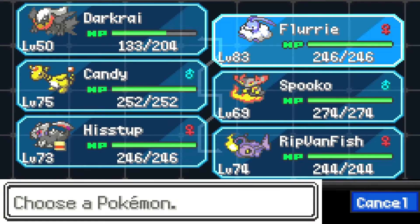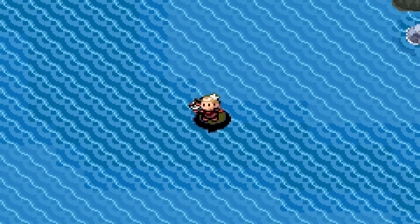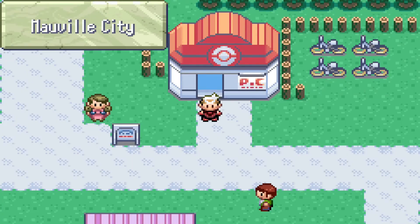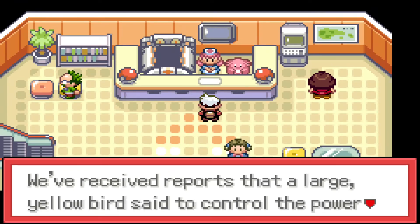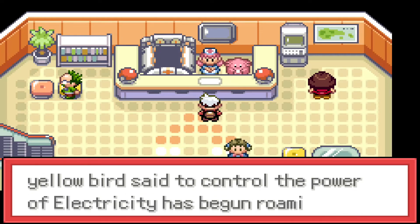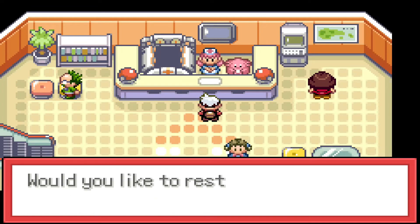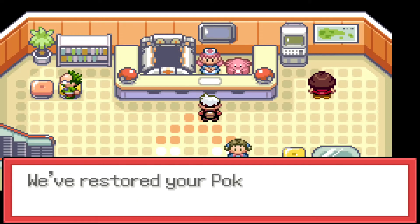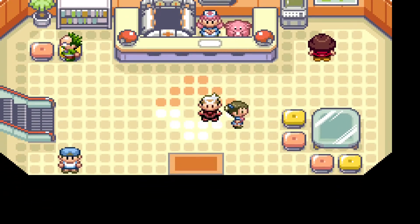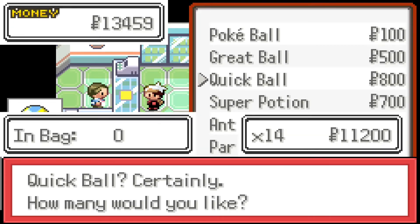Let's go back to town — I need to remember which Pokemon Center has Quick Balls. I think Mauville does. They fit the electric color scheme of Mauville, and yes — Mauville does have Quick Balls. I need more money, though. I don't want to battle the Elite Four yet because I want to show that off in its own video. A news report comes in: a large yellow bird said to control electricity has begun roaming somewhere in Hoenn — keep a lookout for this incredibly rare species. That's our tie-in for the next roaming Pokemon.